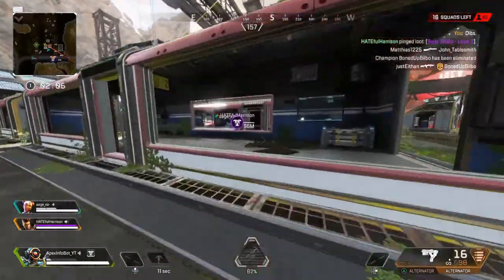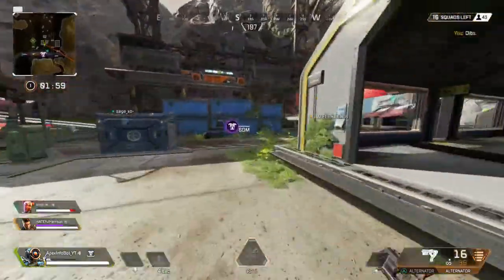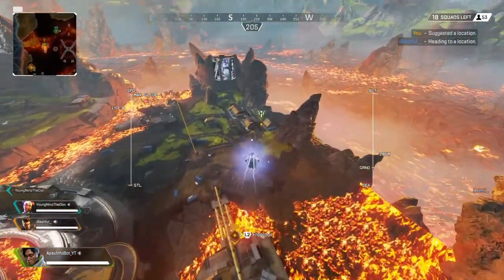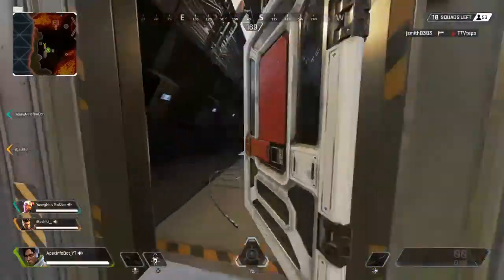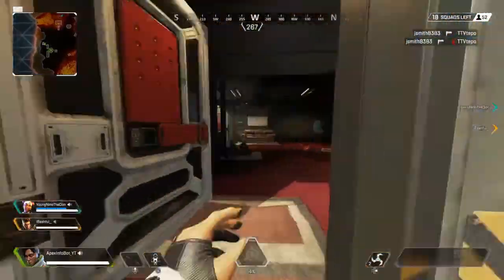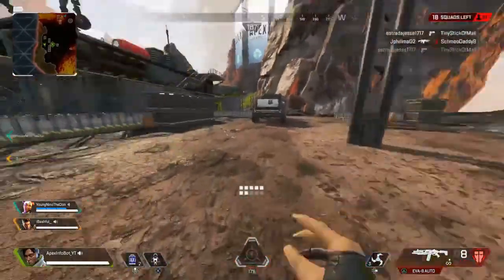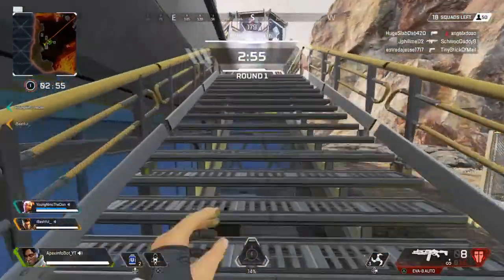I've got bad news for people who enjoyed the Disruptor Rounds and the Skull Piercer - they're gone, they removed them. They do mention there's a possibility of them returning, since they want to rotate hop-ups each season. With the Skull Piercer hop-up leaving, the Wingman now has a base headshot multiplier of 2.15, and any DMR which was 2.0 before is now 2.15, trying to balance things out.